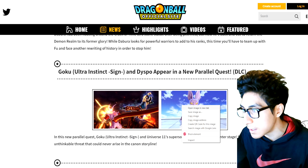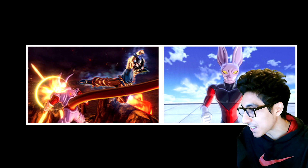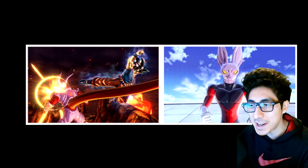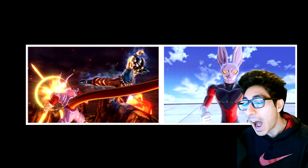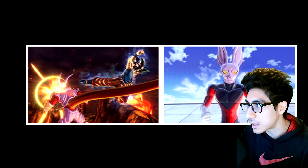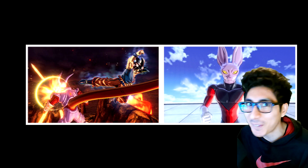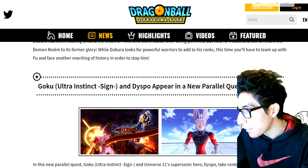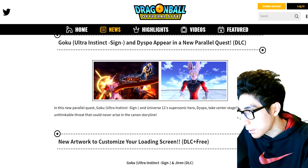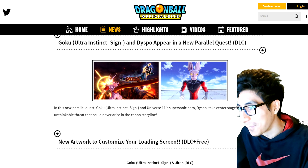We have a new shot of Goku and Dispo — Dispo looks hilarious. This is obviously Goku fighting Jenemba in that new stage, the volcanic wasteland stage, a reskin of the Destroyed Dynamic stage. Goku looks great. The parallel quest has Ultra Instinct Sign Goku and Universe 11 supersonic hero Dispo taking center stage — they stand against an unthinkable threat that could never arise in the canon storyline.